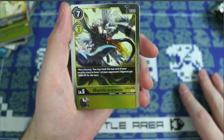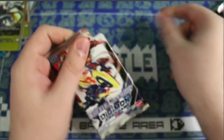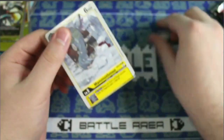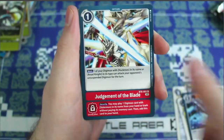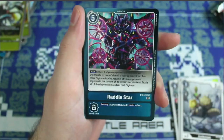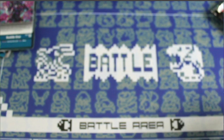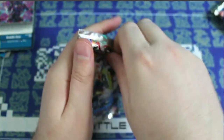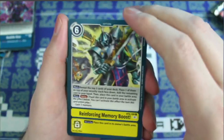We got Manticoremon for our rare and a Sistermon CL for our rare. Next pack: Rattlestar — first time seeing that one — and a rare Ancient Troiamon, the horse from the Battle of Troy — pretty cool. Funny to see some of these Digimon and what they're inspired by and what their origin story is — it's absolutely wild if you dive into it.